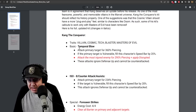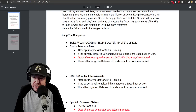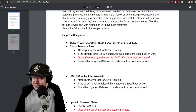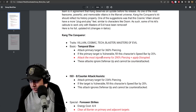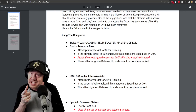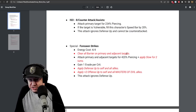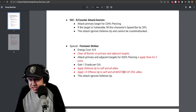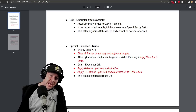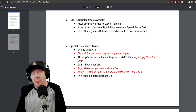Let's get into the Kang kit — this is crazy. His basic, Temporal Blow: attack the most injured enemy for 290% piercing and apply Disrupted. That is on his basic attack — like a ping attack to hit somebody. If you're stuck behind a taunt, you can still get to the low-health character with his basic. His special now will clear all barrier on primary and adjacent targets, apply Slow for two turns, apply Defense Up to self and all allies, and apply Offense Up to self and all Masters of Evil allies. This is going to make him a much more viable plug-and-play character in multiple game modes.